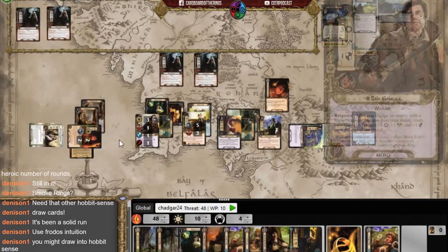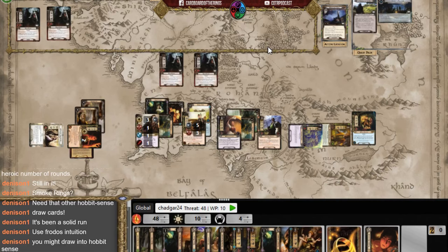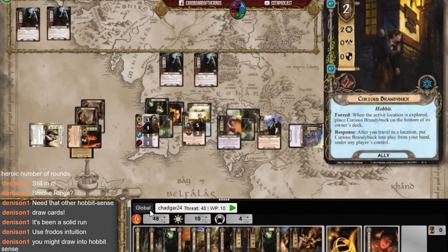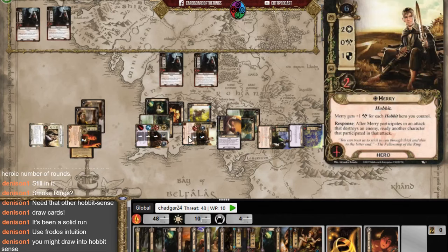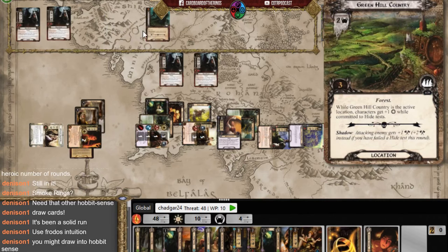Frodo's Intuition might draw me something useful — I draw four cards: one, two, three, four. I didn't get lucky. I have to try to beat this Hide 3 test. Looking at my options: one, two, three — how about that? Barely.